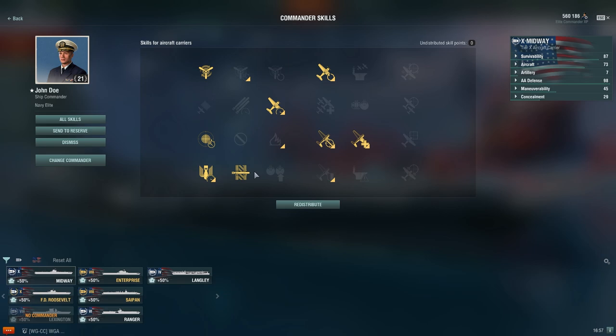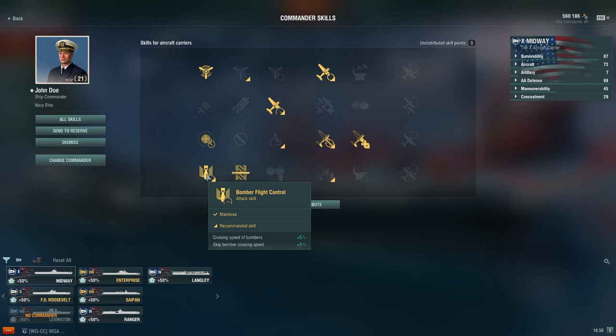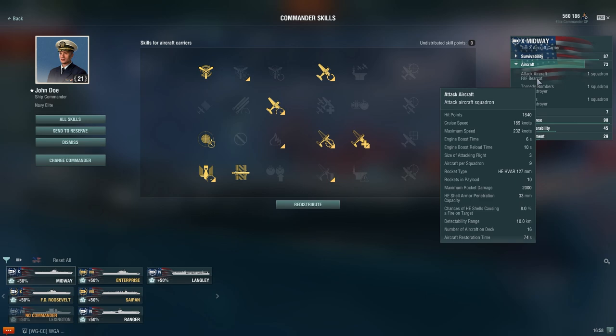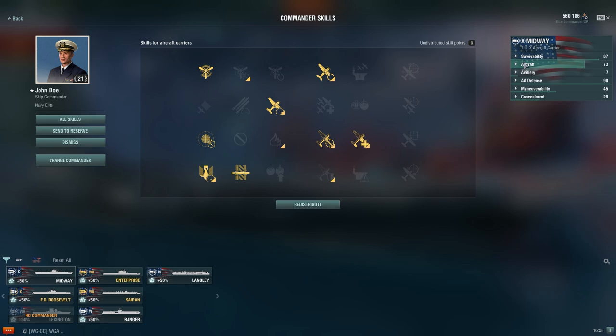Midway is going to be the same as Hakuryu — the staple five skills plus proximity fuse. For Midway I'm going to be taking bomber flight control because I use the unique upgrade for Midway, which increases bomber speed and also increases dive bomber damage, so those in combination are very strong together. My last point goes into last gasp because Midway, unlike Hakuryu, does not have extremely large squadron sizes, so it'll be very handy. You can put the last point into improved engine boost if you prefer, but this is my personal preference.